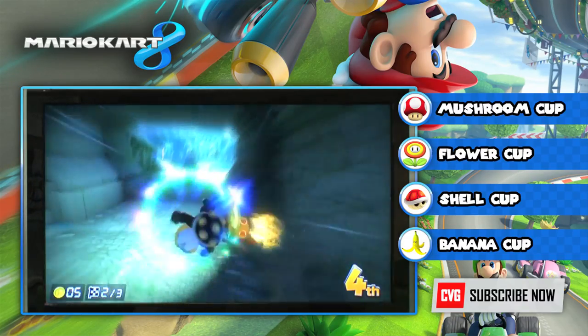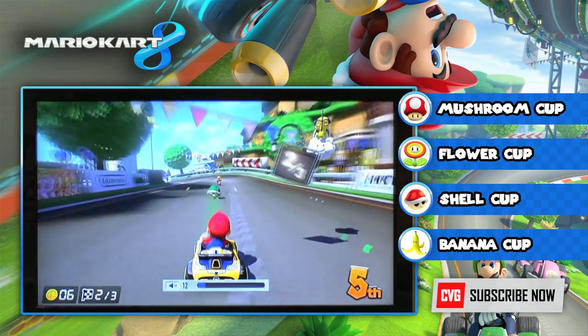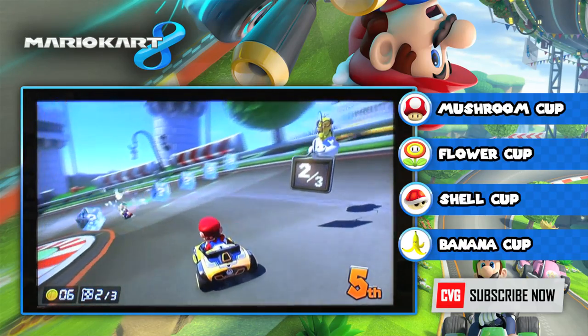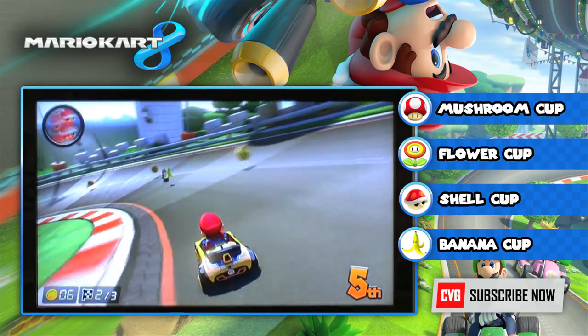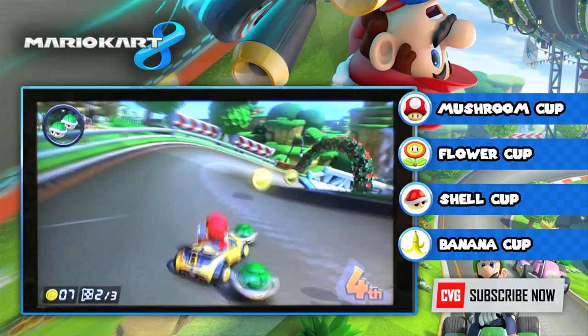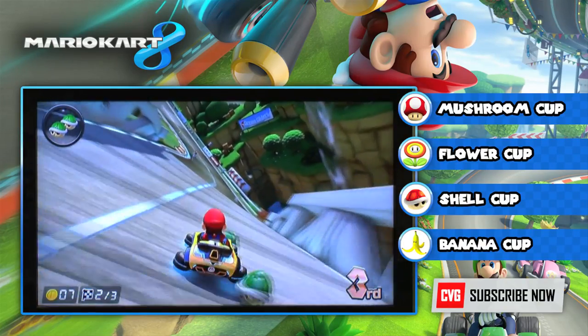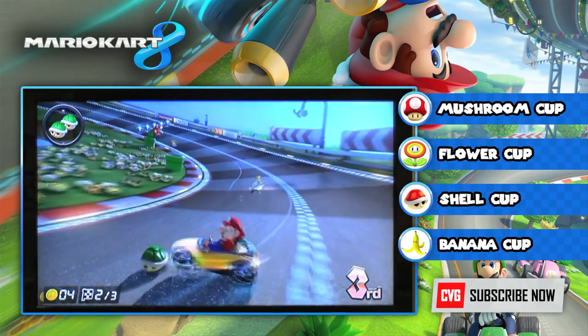That was the Mushroom Cup. Next we're moving on to the Flower Cup. First up is Mario Circuit, which is set around Peach's Castle — as you go by you can see Peach's Castle coming past upside down.